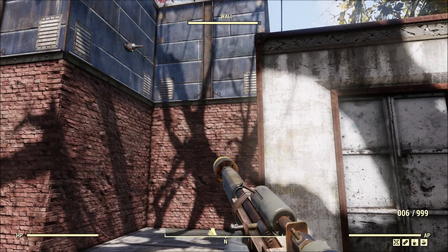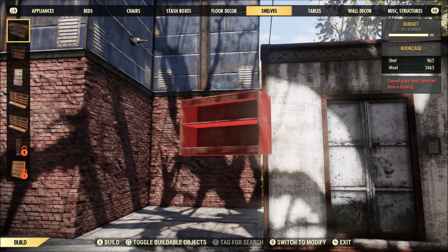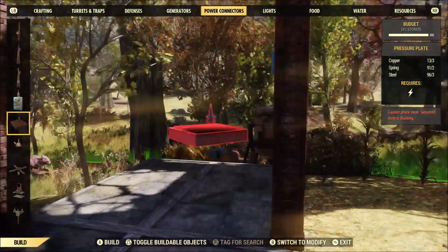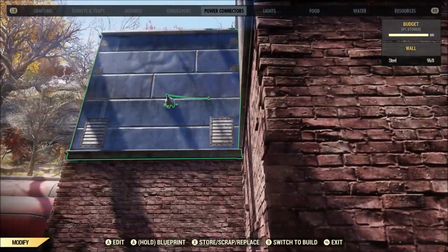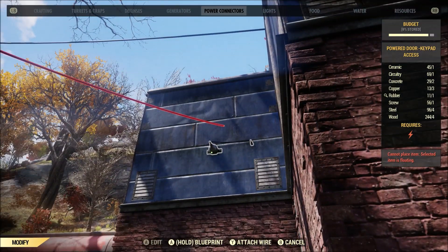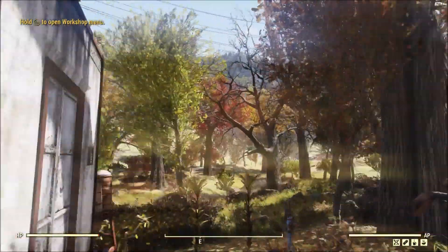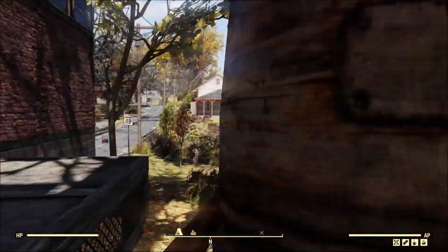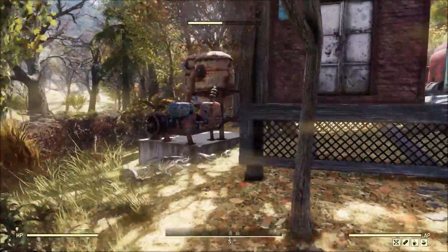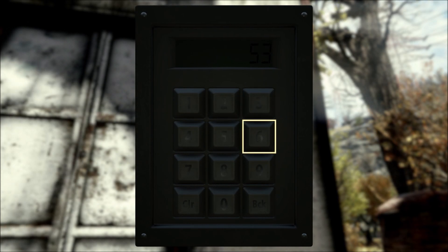As far as wiring this thing and operating it, the in-game instructions are pretty bad and leave out quite a bit. There are two places to hook power to this door. The first is the obvious box on the side here, and with power connected there, we can enter the code — 5347 — and the door will open.